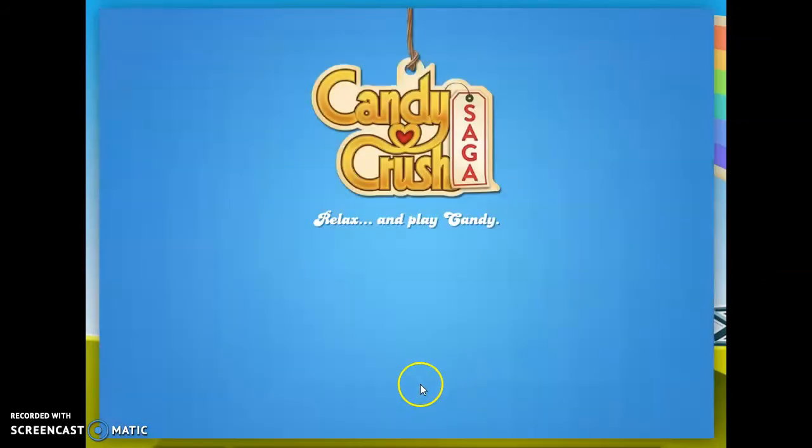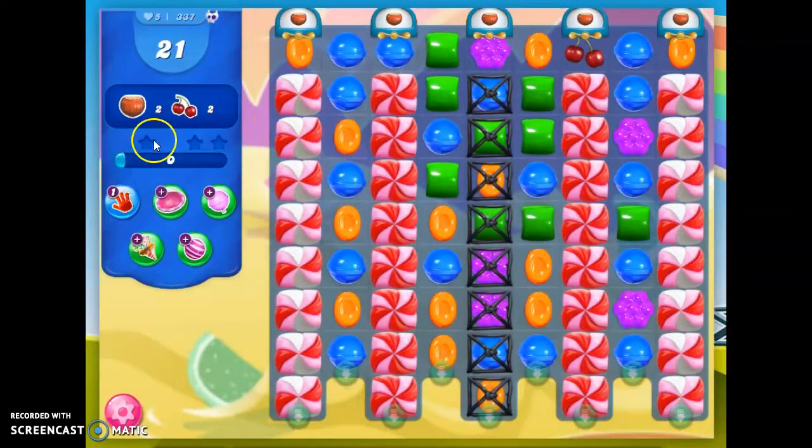It is a super hard level, as you can tell by the royal blue background and the skull with the little floppy ears at the top. We have 21 moves to collect 2 peaches and 2 cherries — ingredients. And I see that we have ingredient dispensers here, here, here, here, and here. To make the ingredients come down. And I do see that I have very, very more than double — 4 layers of frosting here. So that is going to be very tricky to get.